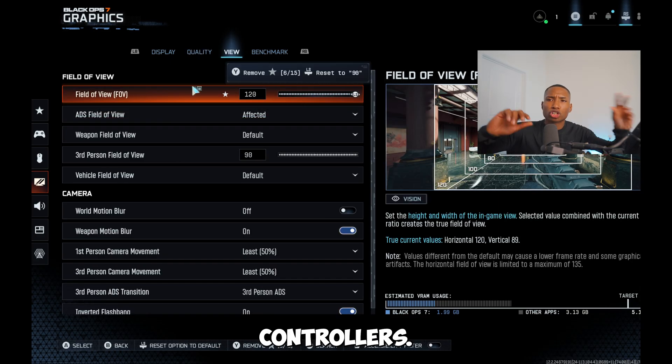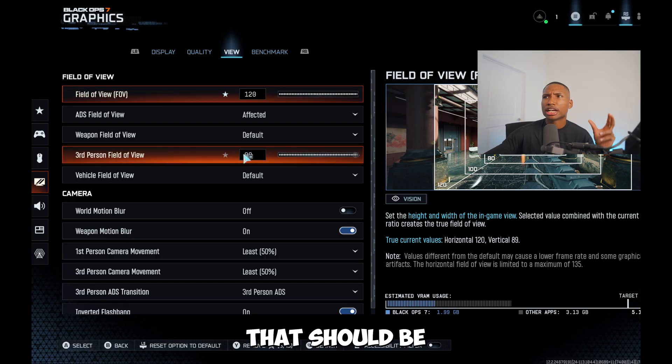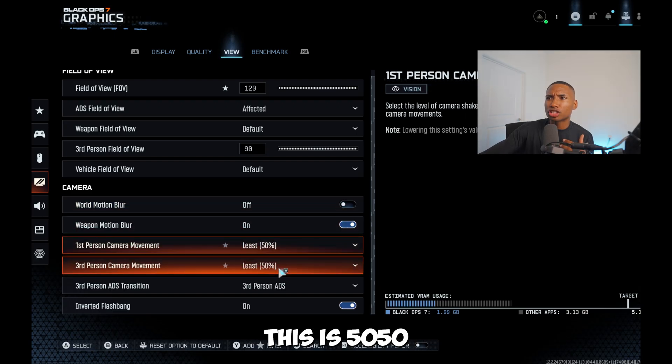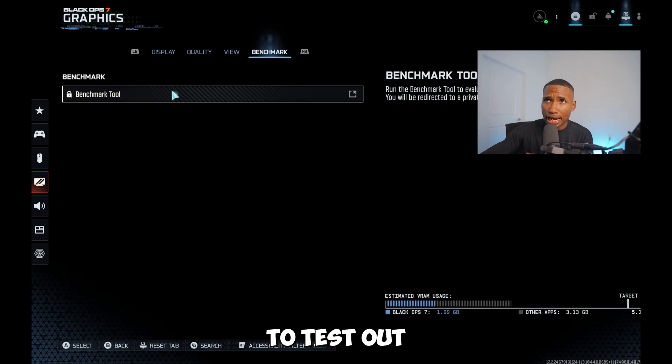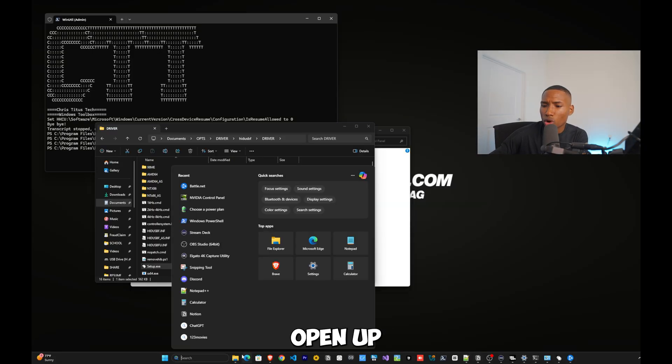Set everything else to Low or Off. For FOV, controllers should use between 103 and 107 as a sweet spot. Disable HDR. Enable Inverted Flashbangs to save your eyes. Use the in-game benchmark tool to test your settings, and comment below with your CPU and GPU benchmark results so other people can gauge where they should be.